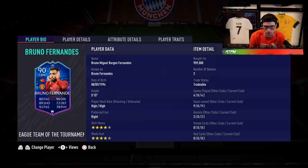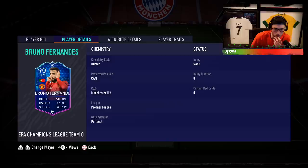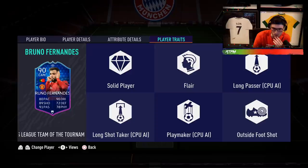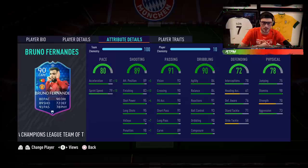He has high/high work rates which means he's going to go box to box - he's an ideal box-to-box midfielder. 80 pace, 90 dribbling, 89 shooting, 91 passing, 72 defending, 78 physical. He also has four-star four-star. Trait-wise: outside foot, long shot, solid player, playmaker, long passer, and flare. 81 acceleration, 79 sprint speed, 89 attack positioning, 83 finishing, 95 shot power, 95 long shots.